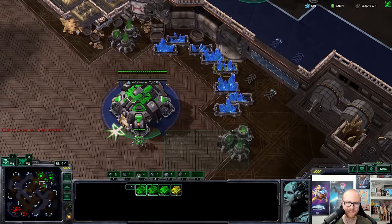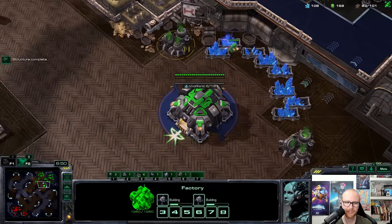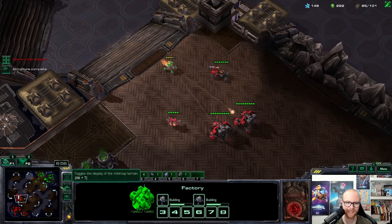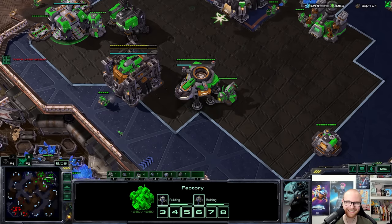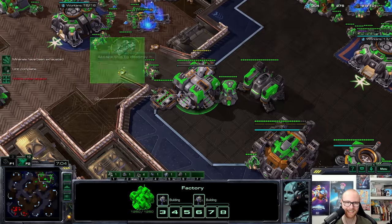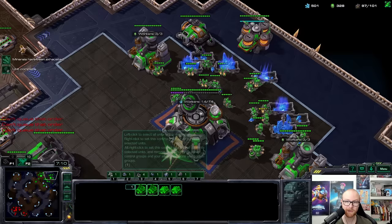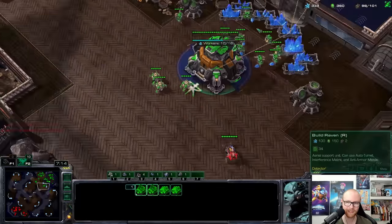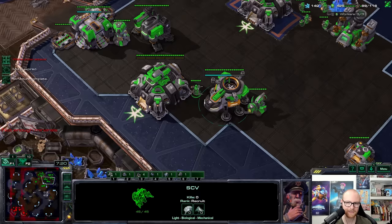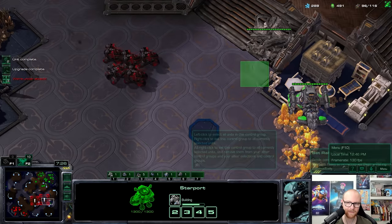I'm going to make a planetary anyway so he can't kill me too easily. He's keeping a hellion up there waiting for backup. Trying to spread widow mines on as many random ramps as I can. If he's smart he'll just get a raven — what would I do against ravens with cyclones? He does see these widow mines moving out, which is annoying. Getting one in the main. He can't totally kill that command center though — I need widow mines over there and then it can become a planetary fortress.